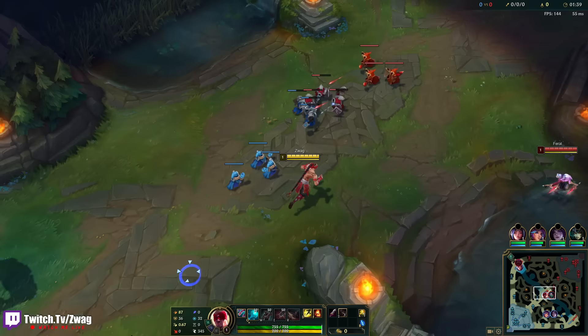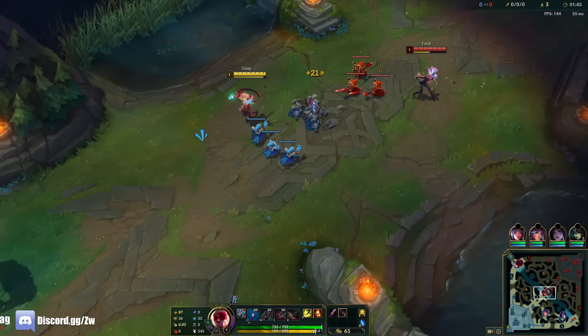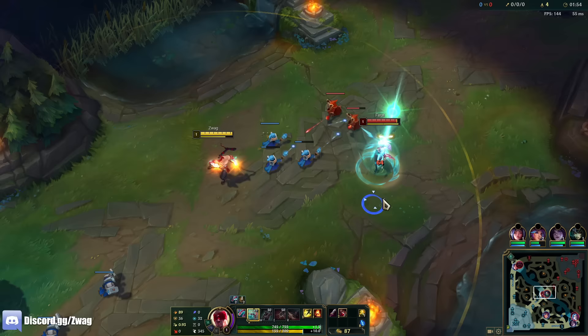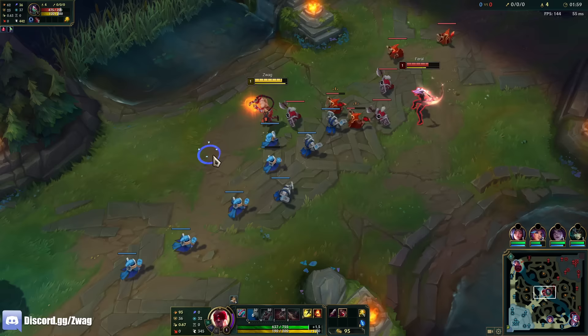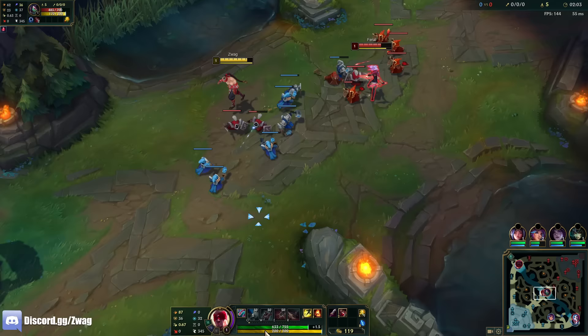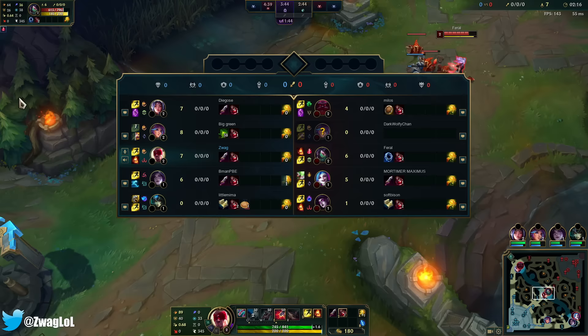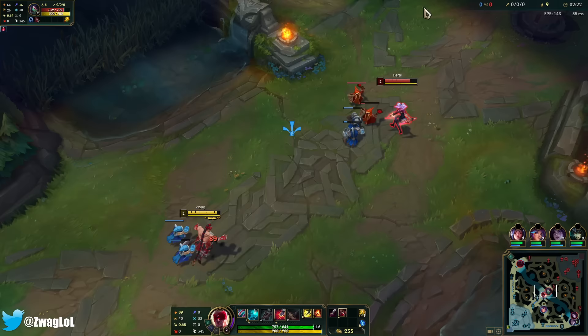Where am I, what am I against — Akali? Just started E versus her. They put the new ability icons out a few patches ago too. I think his Q might be harder to dodge now, it looks a bit thinner. I don't think it's as easy to see as before. I'm probably just going to go full AD. I actually really like playing Lee Sin mid. I don't think he'll be too bad into Akali, unless my abilities don't reveal her.